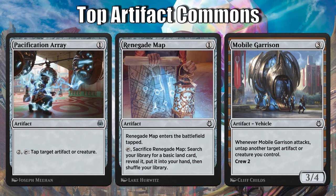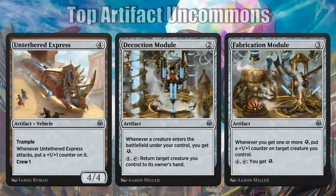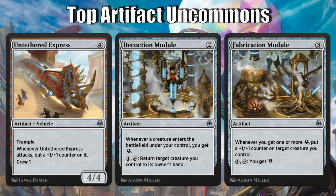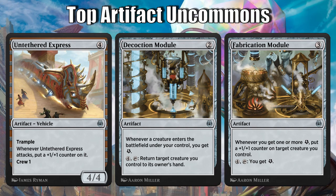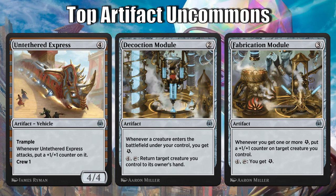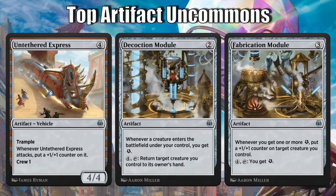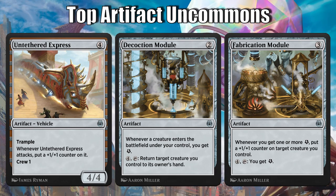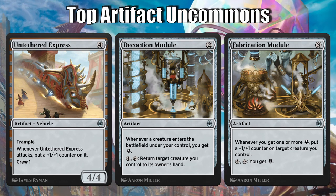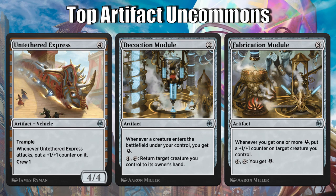Mobile Garrison can combo with cards like Pacification Array to move a blocker out of the way and then be untapped to control something on your opponent's turn. Some quick uncommons to know before you jump into a draft: Untethered Express is an absolute bomb — I would pick it pack one, pick one over just about every common and a lot of rares in the set, and it slots into just about every archetype. Decoction Module and Fabrication Module both bring a ton of value and can work in most decks, giving you a mana sink for the late game or just enough value to get you ahead. Don't undervalue any of these.